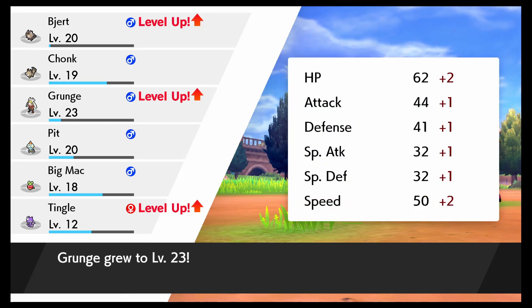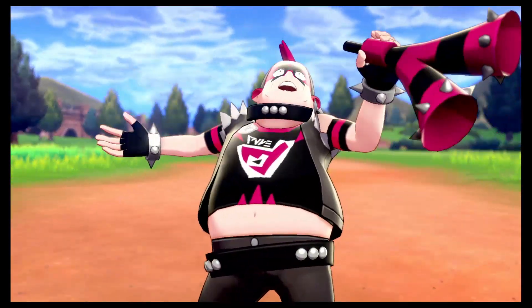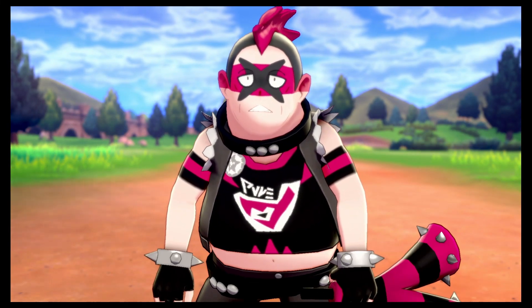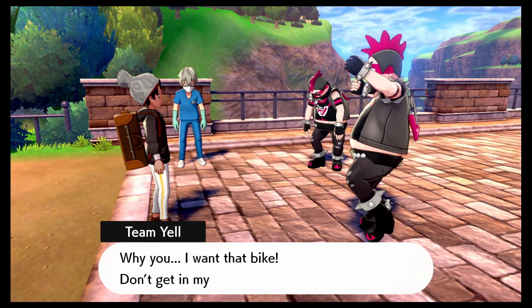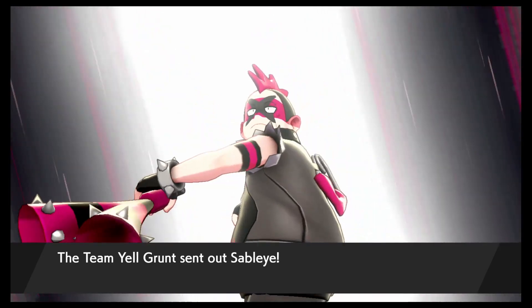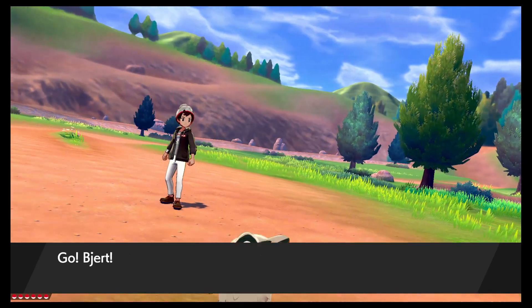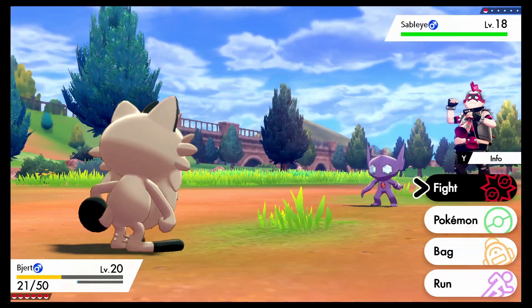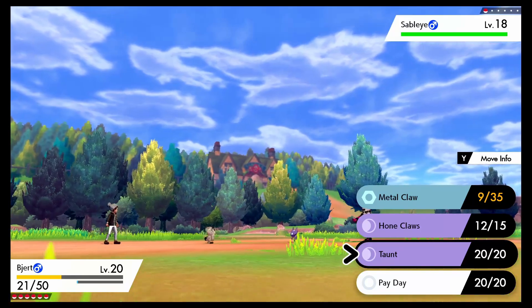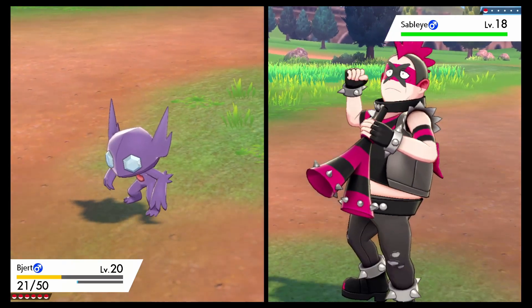I'm sure there'll be a random situation where Taunt will be useful — like somewhere I'm getting cheesed. Let's go Tingle! Hey, we're almost halfway to evolving. Might have to battle the other one back to back. Oh my gosh, I want that bike! I want this bike very bad. That's a little more powerful than a Zigzagoon. Hope it doesn't Mega Evolve. Oh wait — there is no Mega Evolution in this game. Interesting.